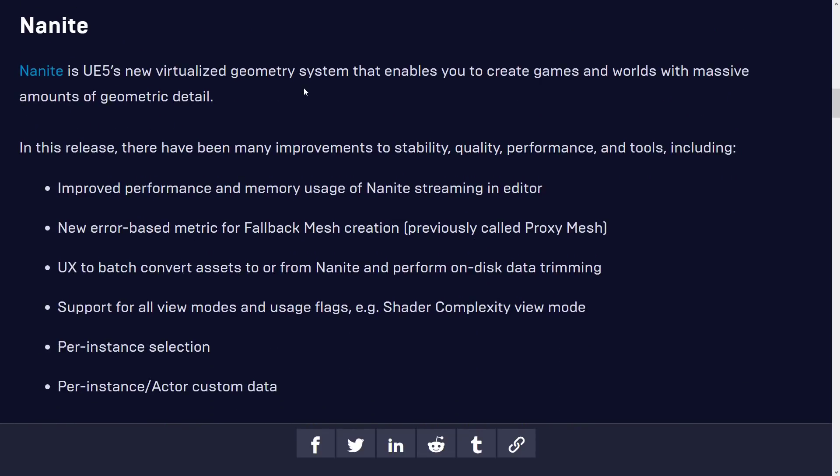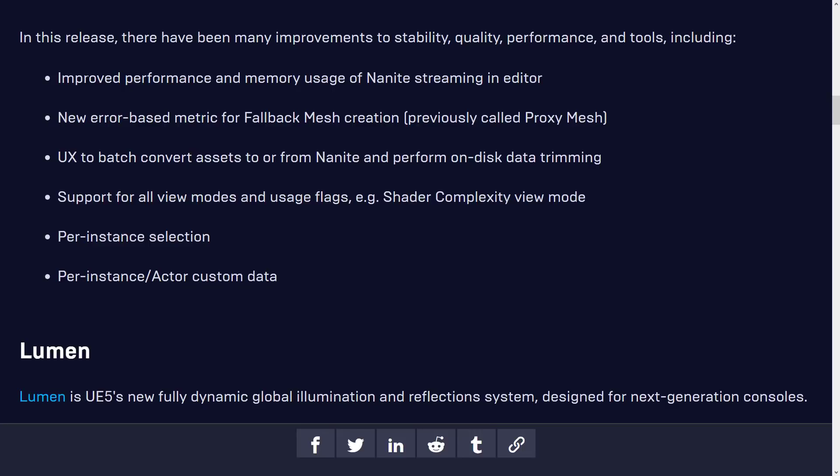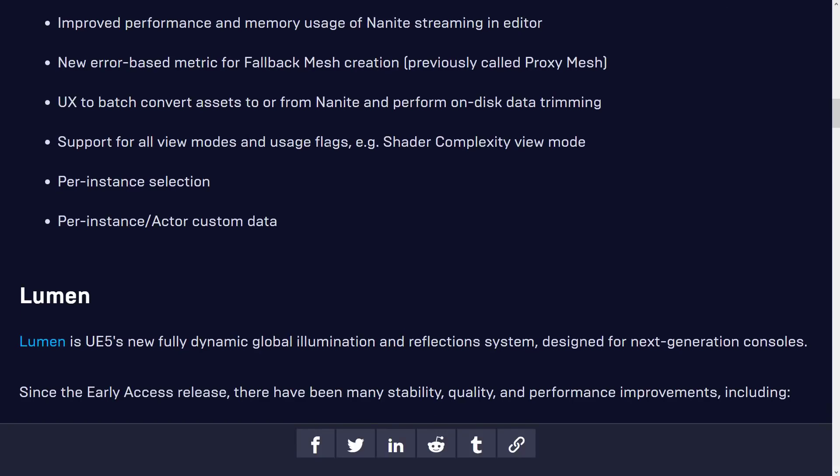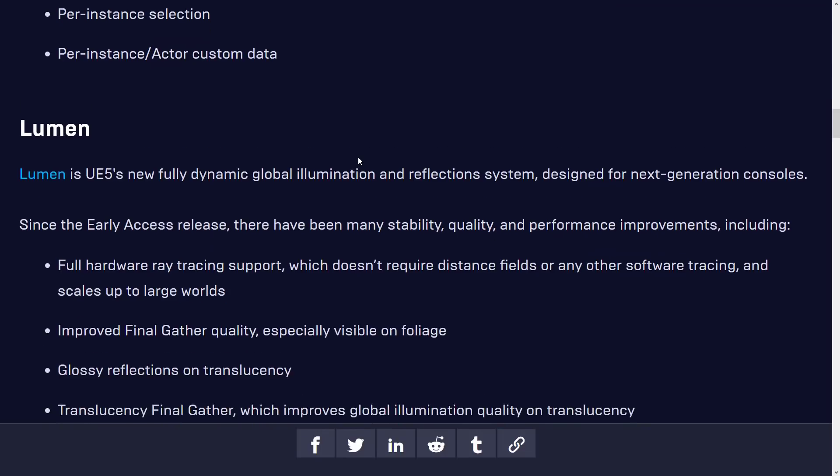Nanite is the virtualized geometry system — basically a really powerful LOD system. In Preview 1, it has improved performance and memory usage, a new error-based metric for fallback mesh creation, a user UI to batch convert assets to or from Nanite and perform on-disk data trimming, support for all view modes and usage flags, per-instance selection, and per-instance actor customization data.